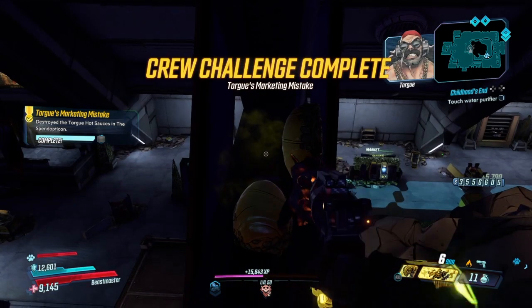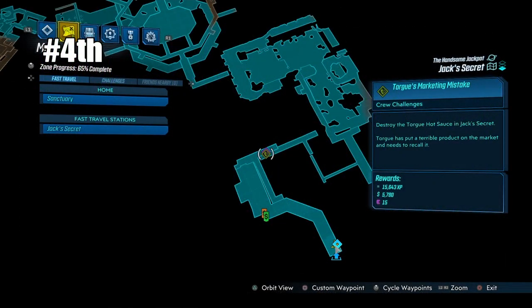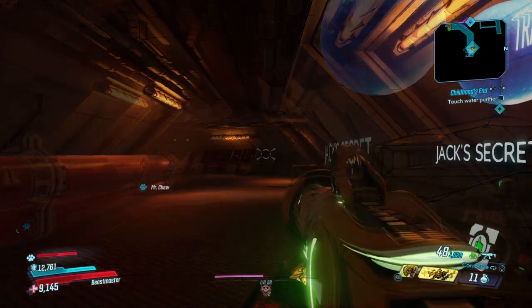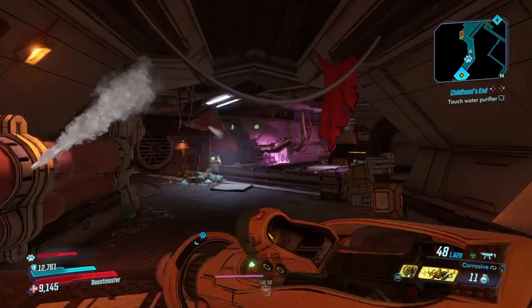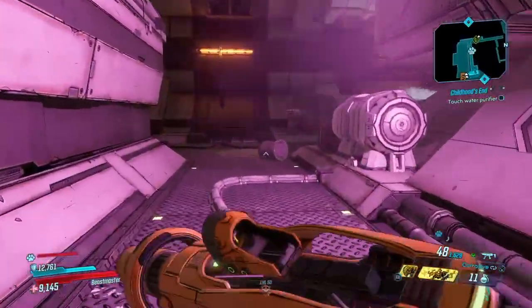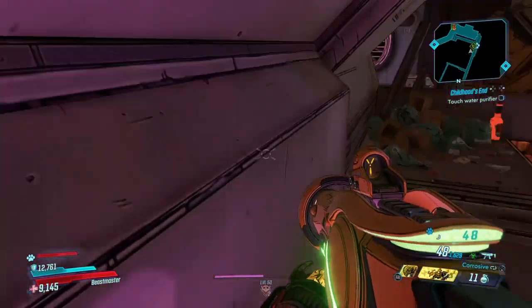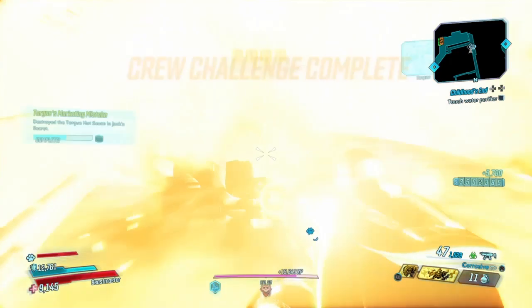The next one is located in Jack's Secret. Number 4 is actually very easy to get — just load into Jack's Secret and follow the same path I'm taking right now. Head straight, hang a right, jump over the hole, mantle up, and right here will be our 4th hot sauce bottle that we need in order to get our weapon.